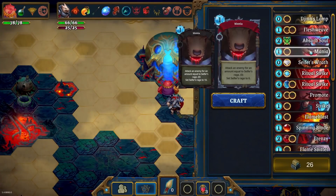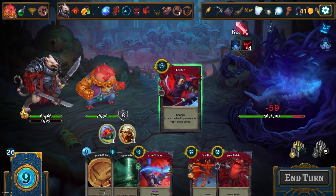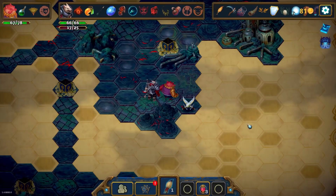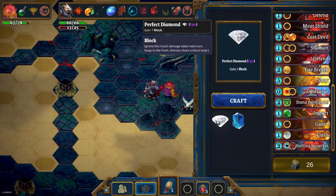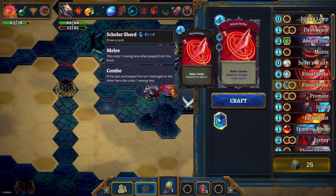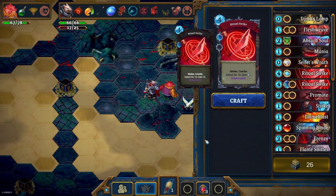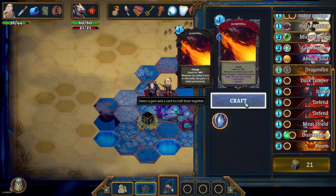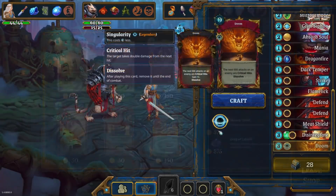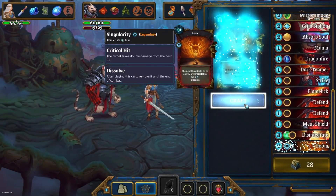Your perks fundamentally inform your choice of cards to draft, as well as how to approach any given fight. Even the cards in your deck can be modified thanks to Roguebook's gem system. These gems give you extra block and draw a card respectively, while others will help you steadily increase a hero's power. Cleverly utilising gems can have a massive impact on your deck's power level, and I really enjoyed looking for build-defining synergies.